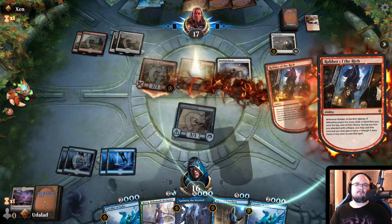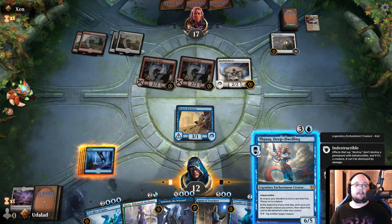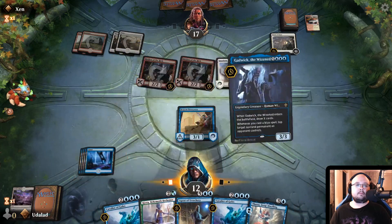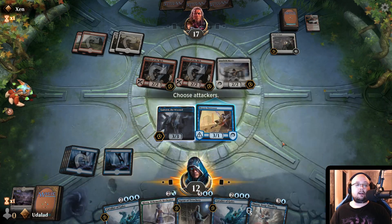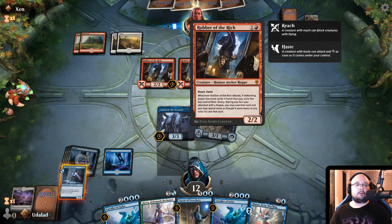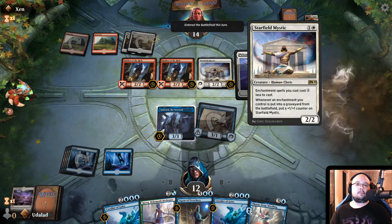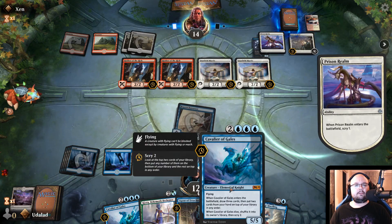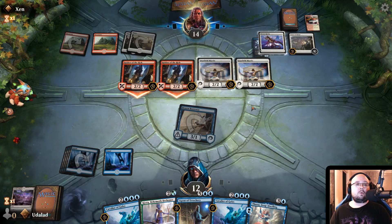Is this an enchantment deck? I might just do Gadwick and just do one X. We got an island — that was kind of what we needed, but not the best solution. We can kill the Robbers of the Rich now though, so that's nice. Oh, he's gonna Prison Realm Gadwick. I feel like that's okay, because if we get the Cavalier of Gales out now and then Thassa, we can start hopefully juggling the Agent of Treachery to start just stealing stuff. We are getting kind of low on health, which is a bit of a problem.